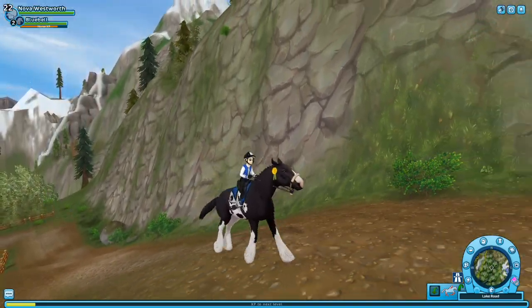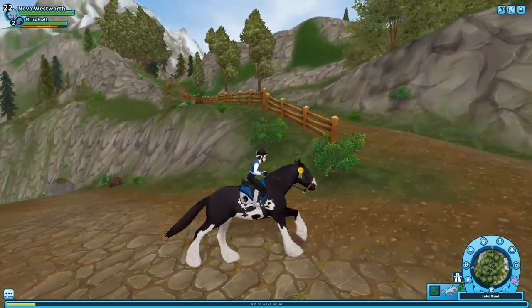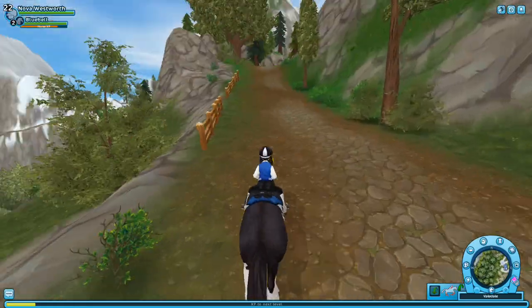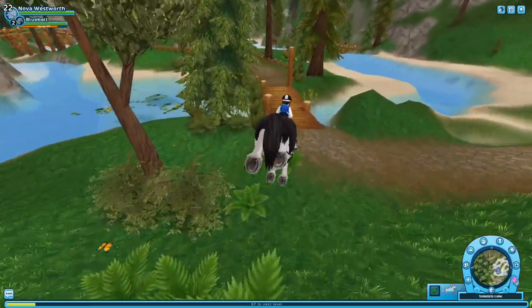If you ever can't see something in the distance but don't want to run up to it, go onto your camera and zoom in really closely, then look around to see what you're looking for. I do that sometimes when I don't know where items are, because the camera can pick things up better than I can sometimes.